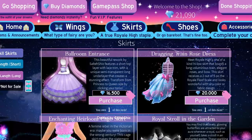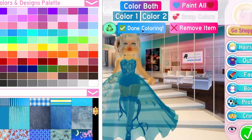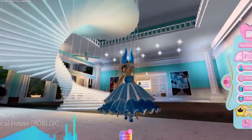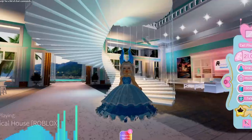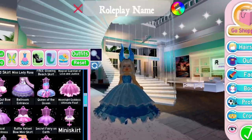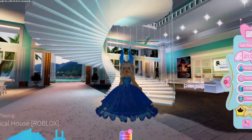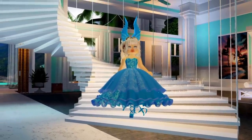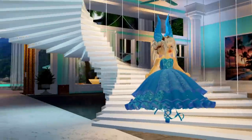It does allow you to transform it from different sizes, so I'm imagining a floor-length style and then a bigger skirt as well. Let's take a look at what this looks like in game. This is the ballroom entrance skirt and I'm going to be putting a pattern on it. Wow, this is beautiful — it's very like a fancy 50s style dress. I might have to use this for my 100 years of fashion video. This is absolutely stunning and a big improvement to how this used to look.